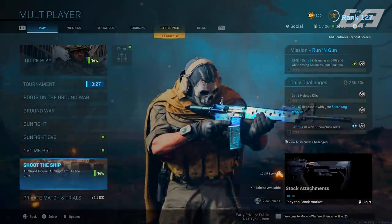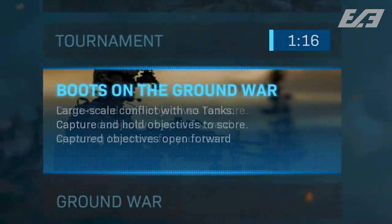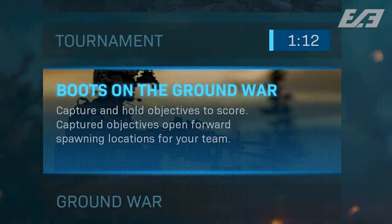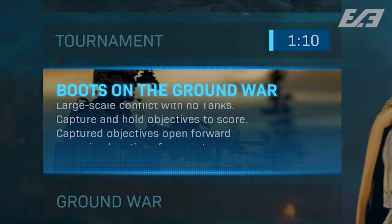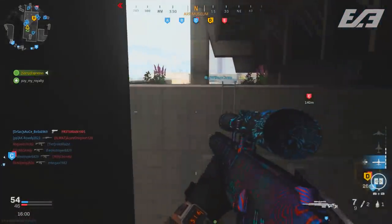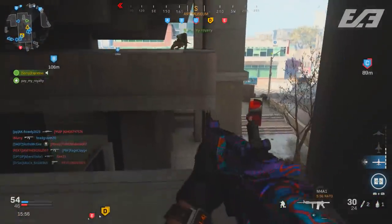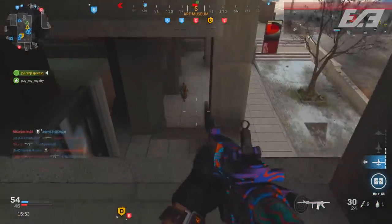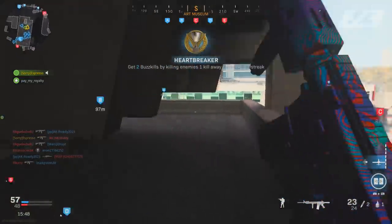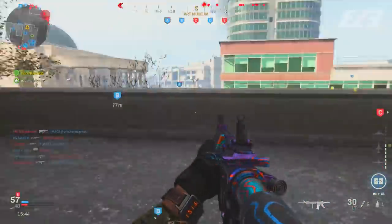The big thing I'm really interested in playing now is Boots on the Ground War, because it's returning in a different capacity — it's not Realism Boots on the Ground War anymore. It's simply core Ground War without vehicles: no tanks, no APCs, no helicopters. It plays entirely different, sometimes slower than others, but honestly I like it from the time I've played it so far. Second game in, my party nuked. It's almost like if you don't give players a free killstreak card, you're going to do better.